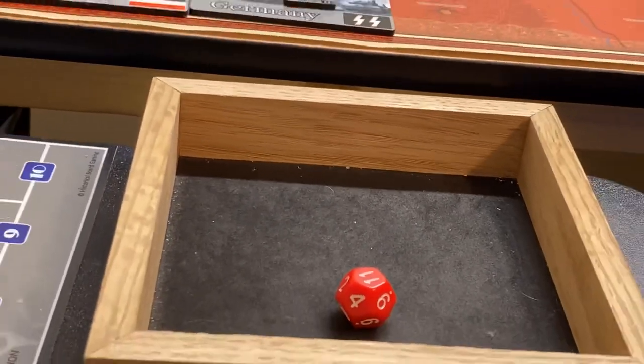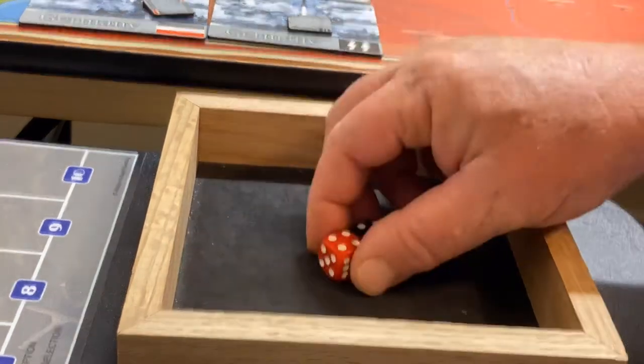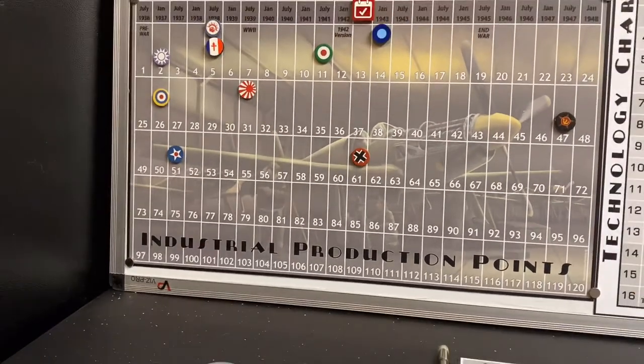Now we give Mussolini his wartime economy roll — he rolled an eight, an eight the hard way no less. Well, you don't get any extra money for that; this isn't a craps table. He's sitting on 11, plus eight makes 19, plus two for possessing Suez, and plus two for no enemy warships in the Med. That'll give him 23 next turn.